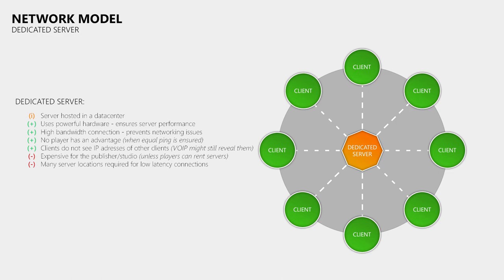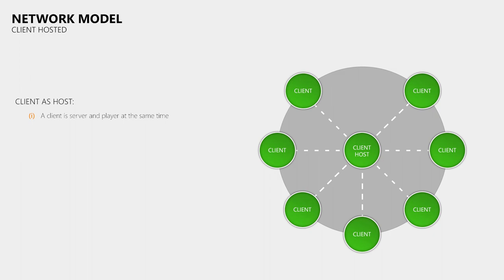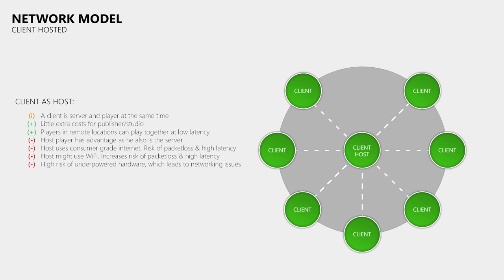A different approach — which many people falsely call peer-to-peer — is using the PC or console of one of the players to host the game, making him essentially the server. With this solution the game studio doesn't pay for dedicated servers, and it allows players in remote regions to play with friends at relatively low latency. One major downside is that the player who is also the server gets an advantage because he has zero lag — he will see you before you see him. Also, all players connect through his consumer-grade internet connection, potentially over WiFi, frequently resulting in lag, packet loss, rubber banding, and unreliable hit registration. The most infuriating part is host migration, where the whole game pauses for several seconds while a different player is elected to replace the host that just left.